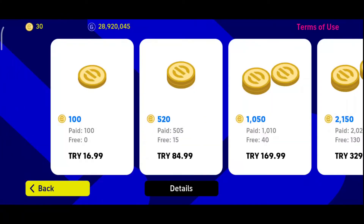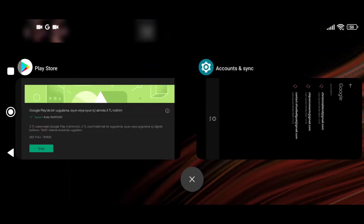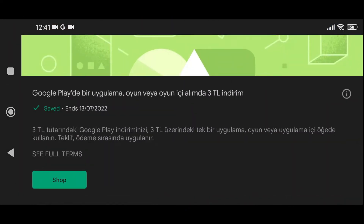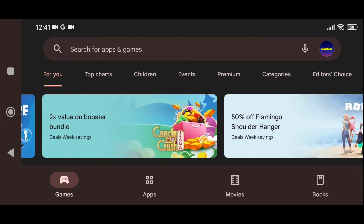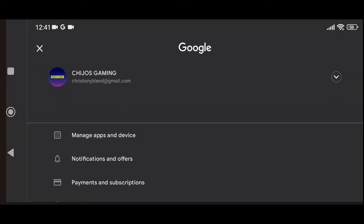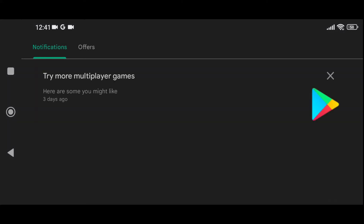If you are an Android user, go to your Play Store. When you're in the Play Store, look at your profile at the top right side. Click on your profile, then scroll down to 'Notifications and Offers' and click on it.